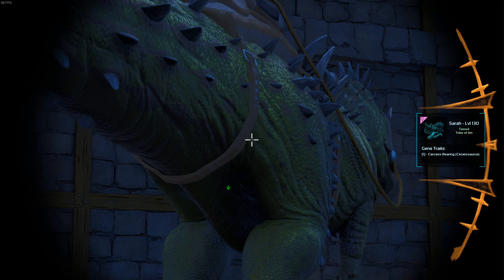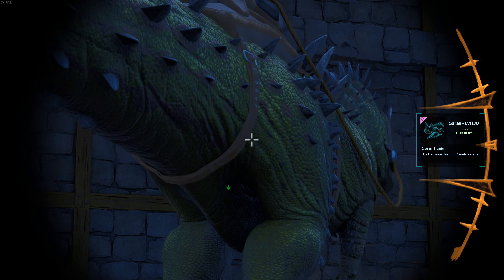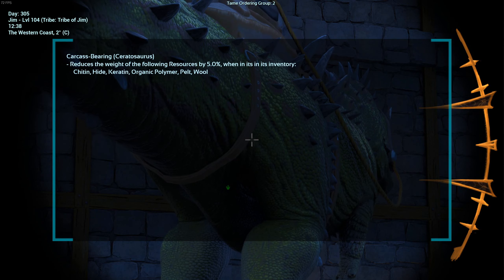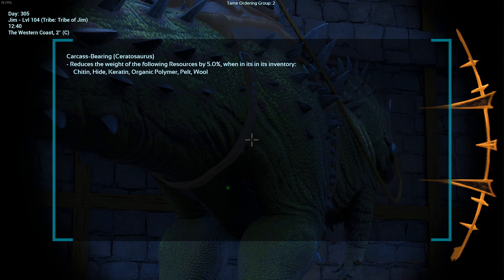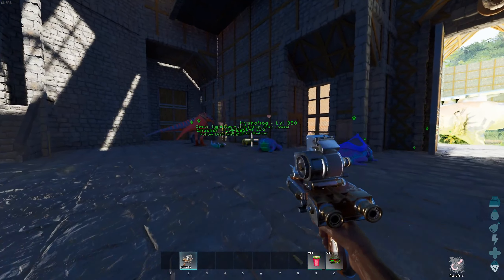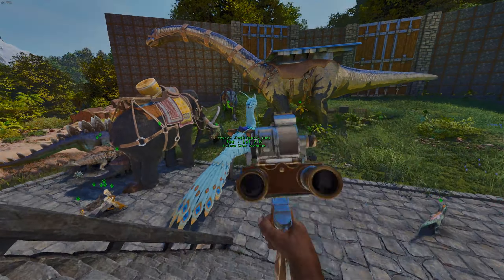If we look at Sarah here, tamed since the update, this one has Carcass Bearing. If we press H it tells us what that means — basically reduced weight for things like hide, wool, et cetera. Pretty cool. We also have Joe, who has Mutable Food — the creature's offspring have a 1.5% chance to mutate, and its mutations have an extra chance to apply to the food stat. That one's very useless, but it's just an example.